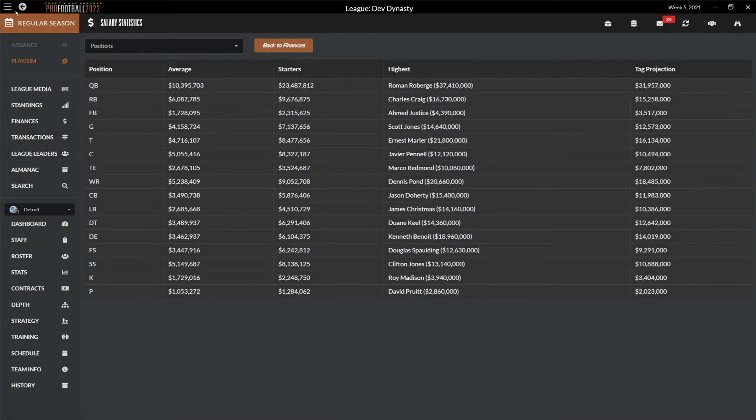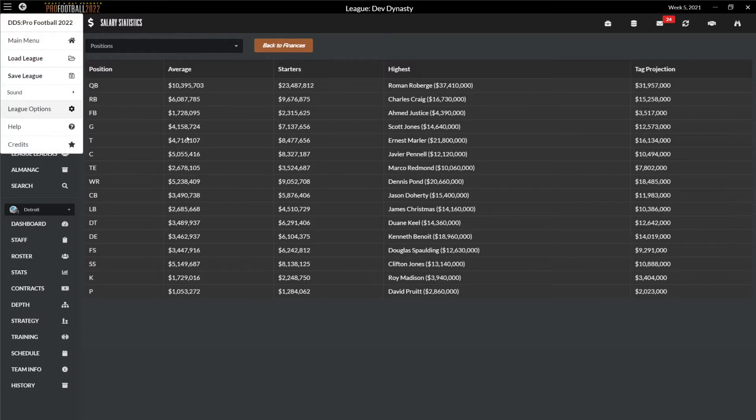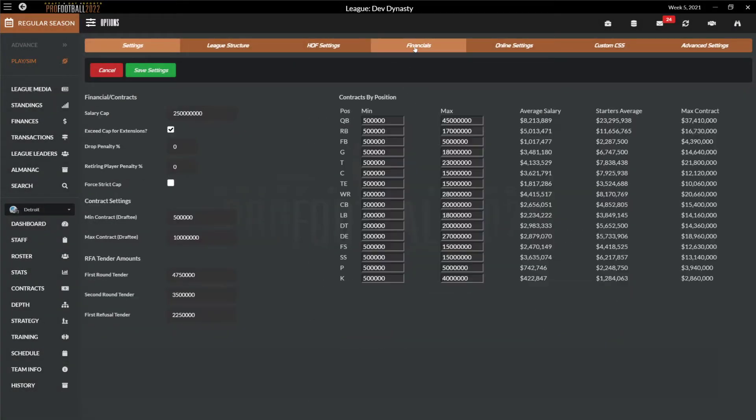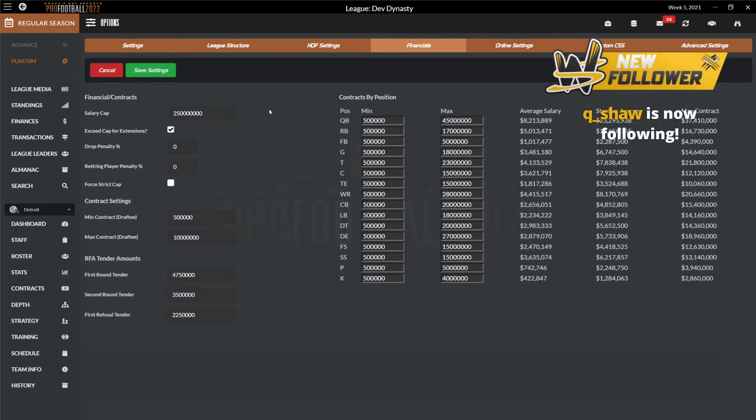Mav is asking about blitzes and defensive play calling. We are trying to get blitzes into the play — you can put them in your playbooks. If you're talking about playing out the games, the blitzes should be available there without people having to mod their XML file, so that should be good.